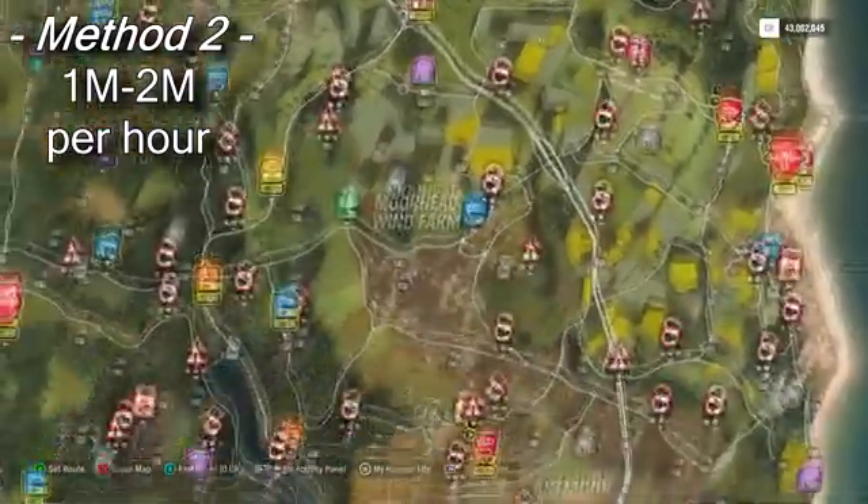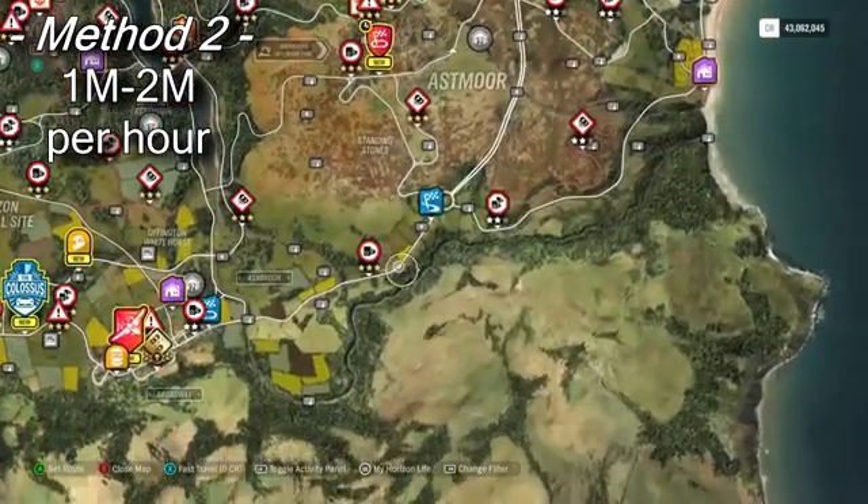Method number two is also a race, however it's a much better custom race. Donjo Wonsong was the first person to do this — links to him in the description. This method will give you between one and two million credits per hour.